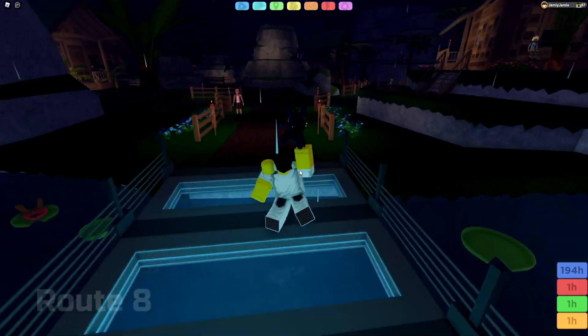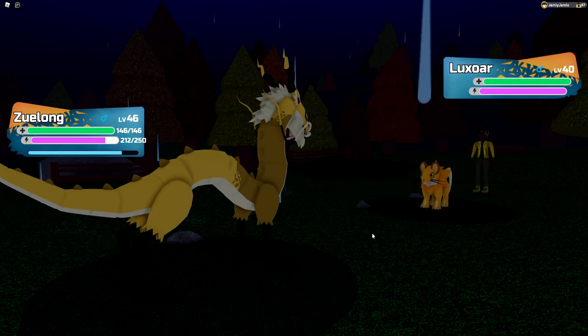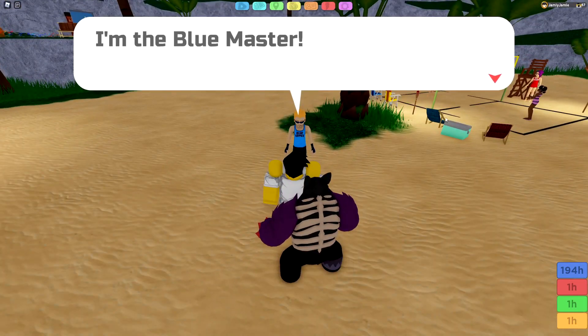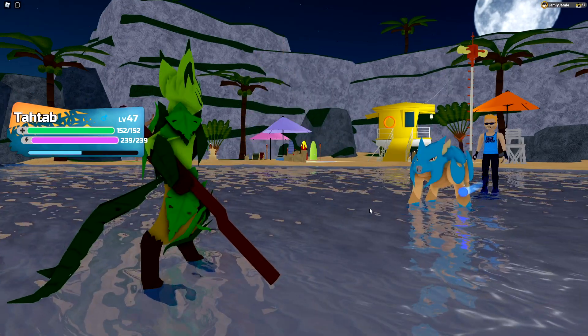The fifth trainer is on Route 8, also known as the Underwater Mining Area. He's the Yellow Master and has a Luxor, a Zoolong, and a Gamma Mewchoon. The sixth and final trainer is on Lotus on Beach. He's the Blue Master and has a Meditoad, a Windtrix, and a Gamma Ball Rock.